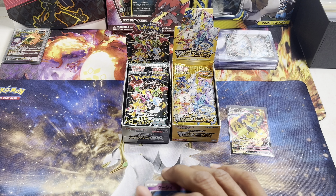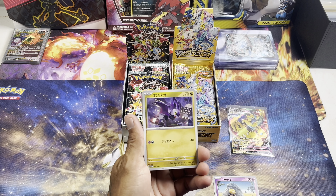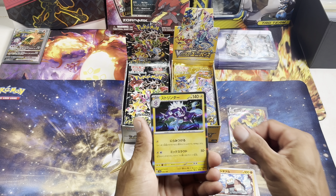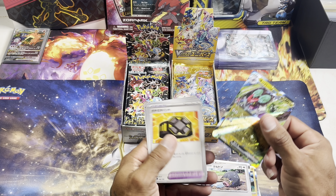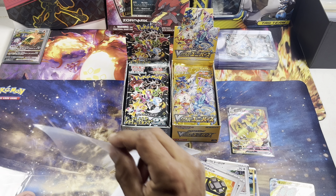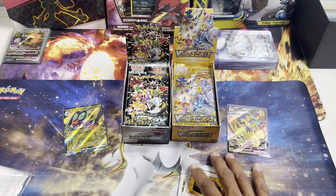On to Shiny Treasures — here we go! We got Abra, looks like Noibat, holo Dodrio, Neuvern EX. Nothing too crazy yet — got an EX and a V-Max.